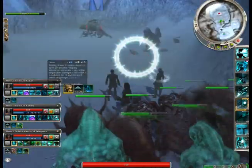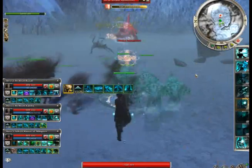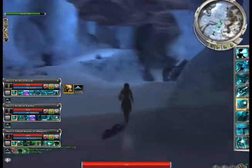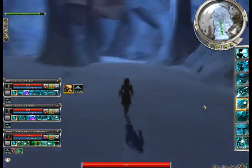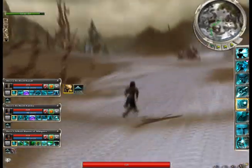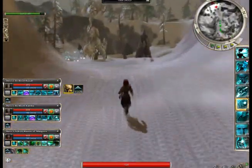The frost drake, which is the bonus, is not really that difficult. He's a jack-of-all-trades elementalist, so he's really bad. The only real thing you have to worry about is he has Glyph of Concentration, which will stop you from interrupting a couple of his skills. The two henchmen I have are the fire henchman and the mesmer henchman, in case you were wondering.